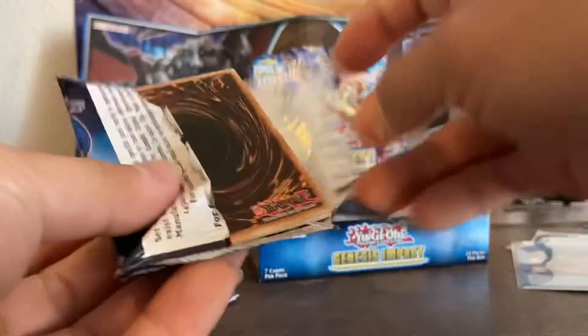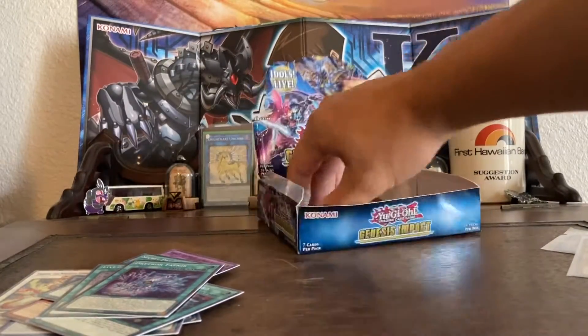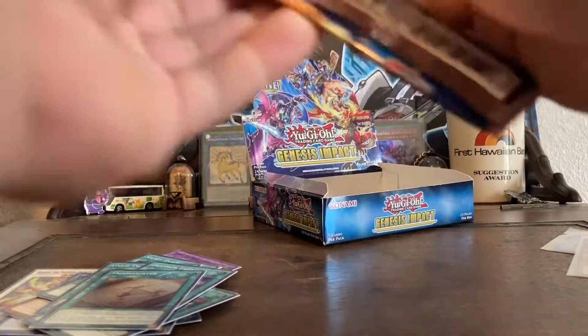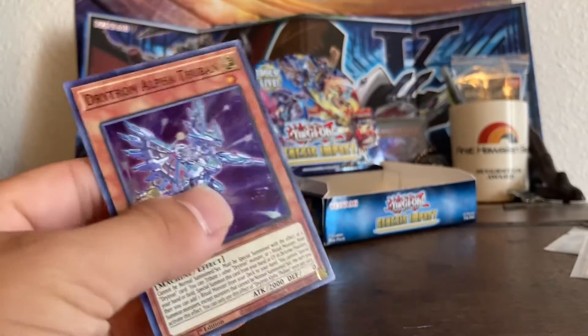Secret Password again. Already we're down to the last four packs and we are at eight minutes — we are getting pretty fast at opening. Last two packs. Seems like this video is quite the dud; pulled nothing crazy, but it's all right — got a whole case to open. Ending it off with Drytron Alpha Foobin.